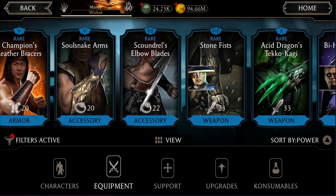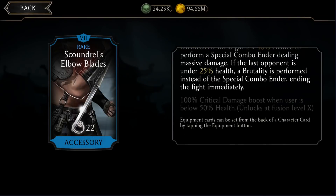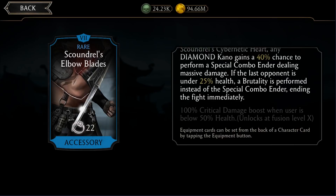Now let's look at the rare pieces. The Scoundrel Elbow Blades has an 85% chance to apply bleed when cripple or weaken is applied, and a 65% basic attack damage boost against opponents with less than 30% health. This equipment is good for Kano, but since not a lot of people use Kano, it's not really the greatest thing in the world. I wouldn't spend money to max this piece.